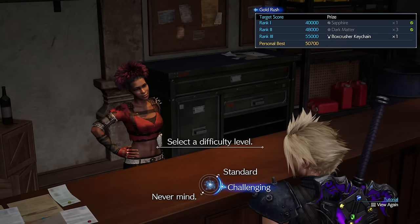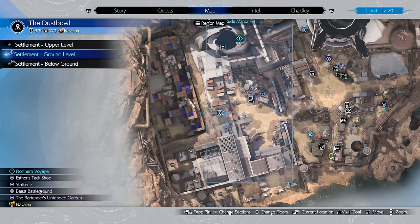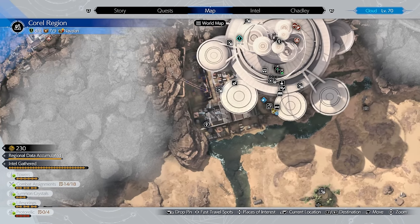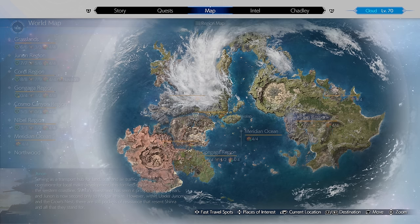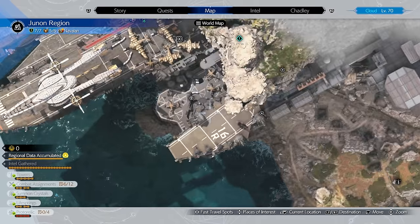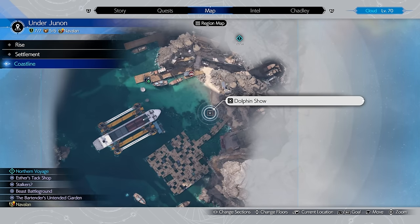There are 6 dark matter locations total — 4 at the Gold Saucer and 2 in the open world. Starting with the open world: the first is the Dust Bowl on the side of the map in Corel, where you finish the Gold Rush minigame on expert difficulty — rank 2 is enough to give you 3 dark matters. The second is in the Under Junon region, in the village area at the dolphin show minigame — completing this on expert mode at rank 2 gives you the other 3 dark matters.